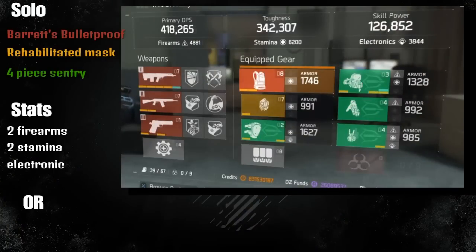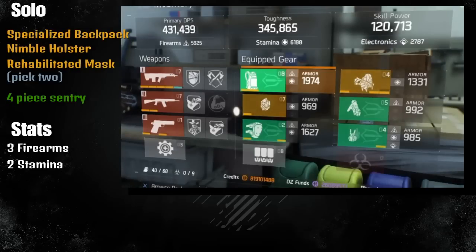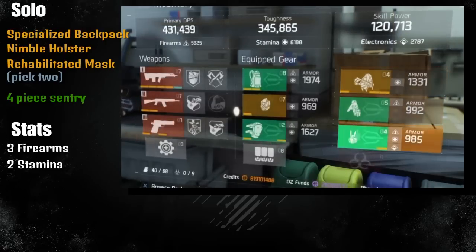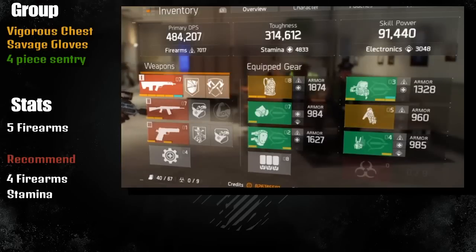For solo, this is a good setup with Bare chest piece and Rehabilitated mask, and of course a Force Sentry. If you don't have a Bare chest piece, the best choice is the Specialized backpack because this one gives you a good amount of skill power. You can also go with Nimble - it's really up to you. This is a very good setup if you're in a group, especially with a healer; I still recommend having a healer in your group to make it really work.